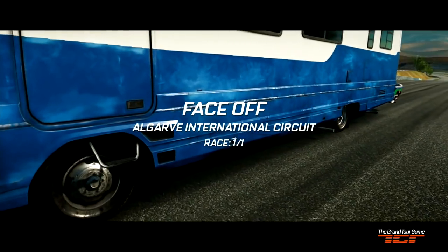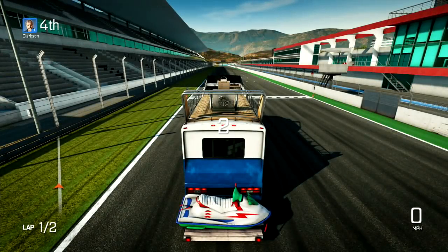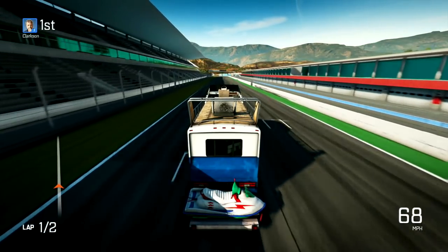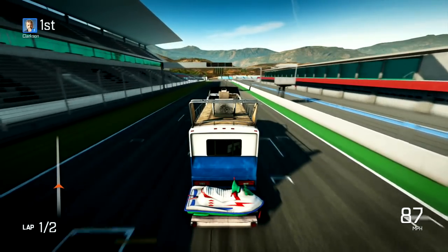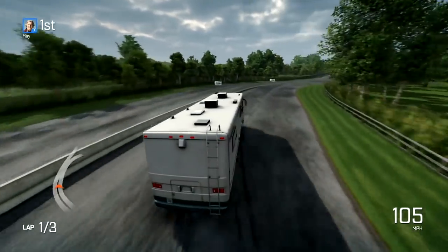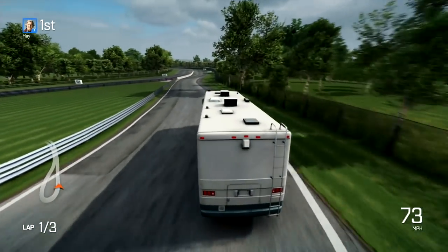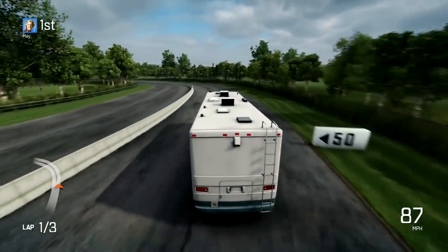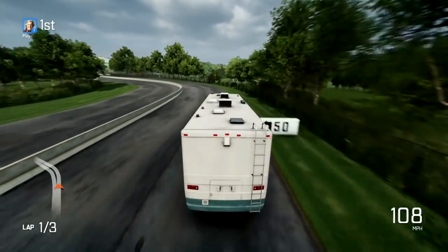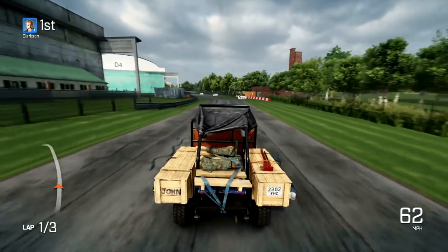I would question why Jeremy's was quicker, but I guess May's did have to carry an entire pub. Clarkson's RV should not be quicker than the pickups. It's almost like the developers programmed the three pickups, and then when they came to program the RVs, they didn't program them in reference to the pickups. You can almost feel when each vehicle was programmed into the game, because there are a few logical performance issues. The performance of one RV compared to another is fine, but compare it to a vehicle from another episode and it doesn't really make sense.